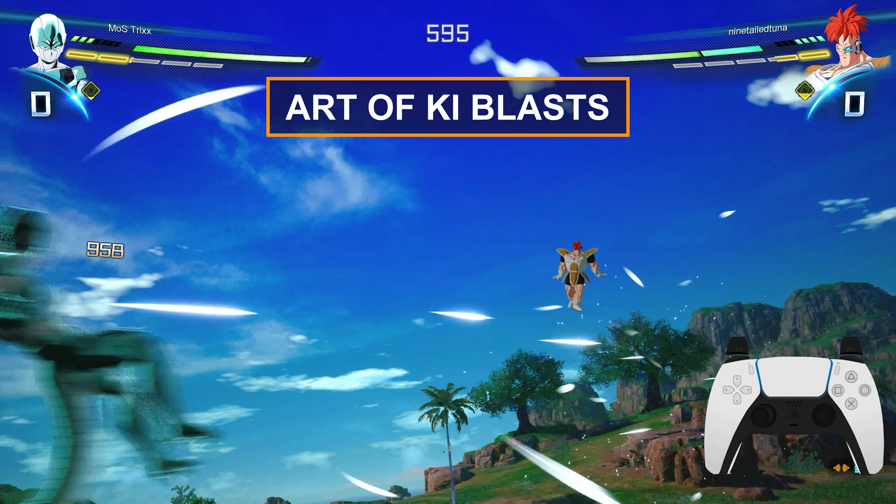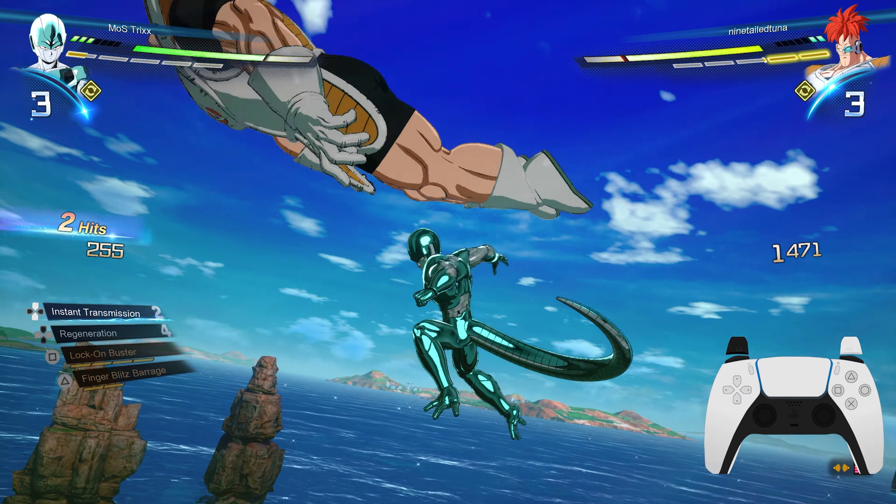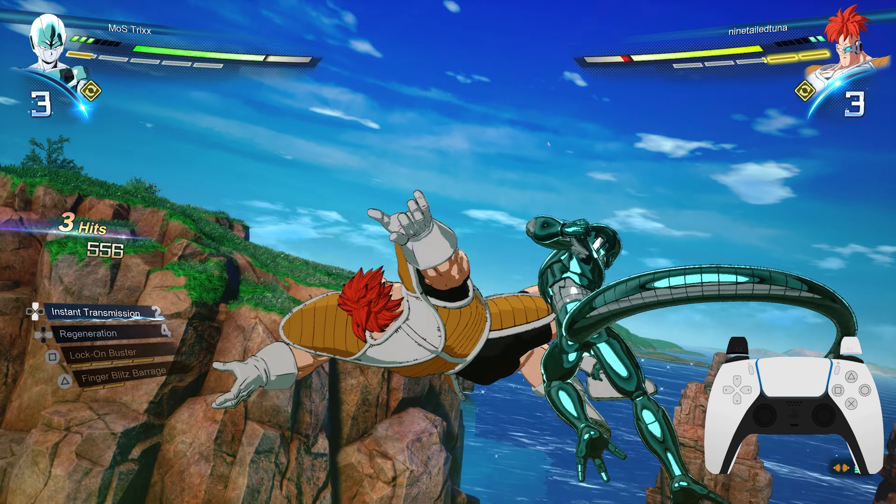First and foremost, you need to understand that using your ki-blast is your neutral. Yes, you can get up close and personal, and some characters have insanely good combos up close, but your neutral and your poking game is done with your ki-blasts. Your ki-blasts are your ability to interrupt your opponent, stop them from using specials, call them out for using perception, or even get behind them for free damage.